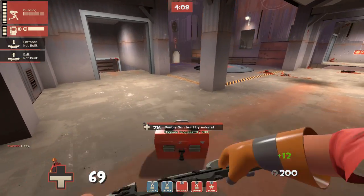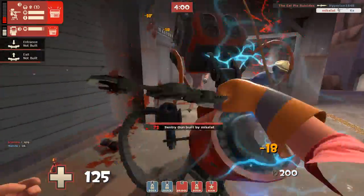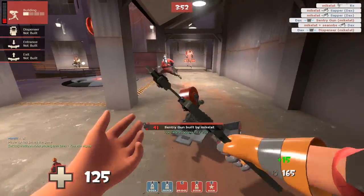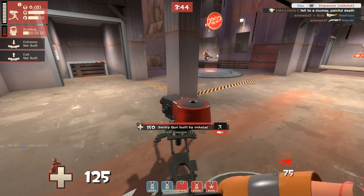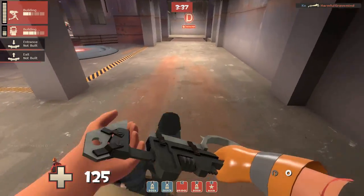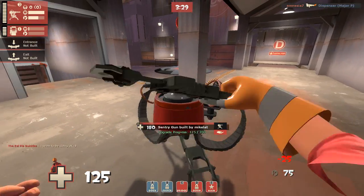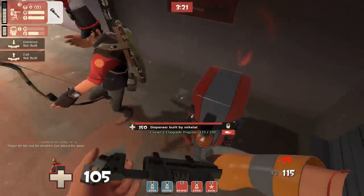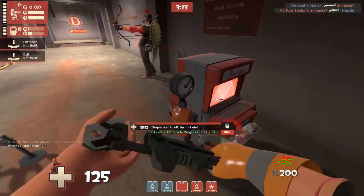My sentry unfortunately cannot actually guard that position. I repositioned it and that was my bad. We can bring it back up really quickly — there's metal right here. This probably isn't the best place either; this spot over here would be better. The soldier freaked me out and I felt like I wasn't going to be able to handle that. Kind of a wasted life. Now I have everything back up. I'm going to just let my dispenser's hitbox save me and that's pretty much it.